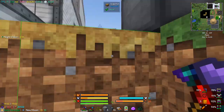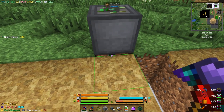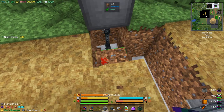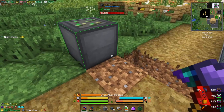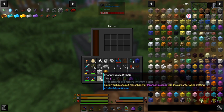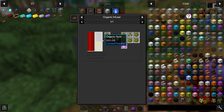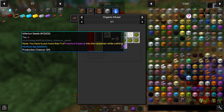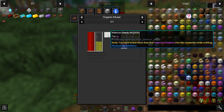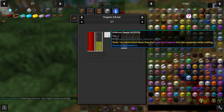There's a gap visible there so I think dirt will be better. I just harvested our infernium seeds. Long term we want to put this in an organic infuser because that's going to result in a 12% chance of getting more tier 6 infernium seeds. It's actually really cool that we got these as a quest reward.